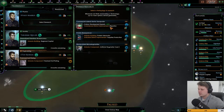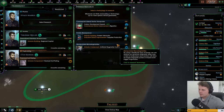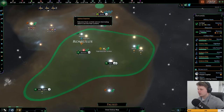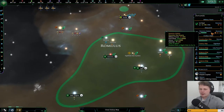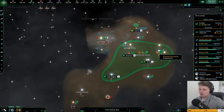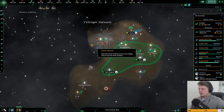So we go for polarizing hull, and artificial singularity core is an upgrade for our warp core. Colony development speed plus 25% — we'll go for it, since we are going to be colonizing quite a bit. Well, we got two planets right now that are being colonized. While building up our fleet power, we want to make sure that we're strong enough.